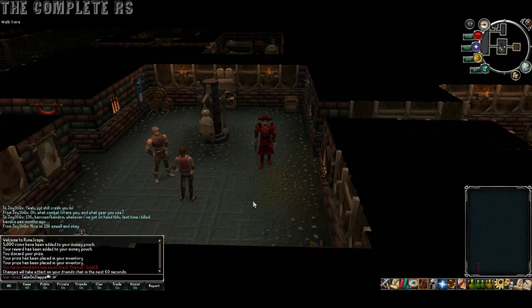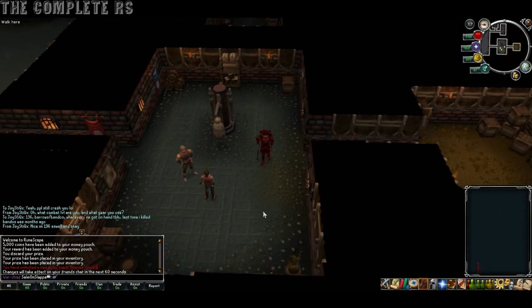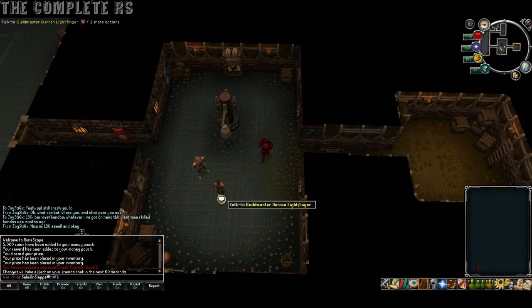How's it going people, Sam and Slab are here, and this time we're going to be doing the mini quest that you unlock after completing Buyers and Sellers quest, starting with the first one, which is From Tiny Acorns.